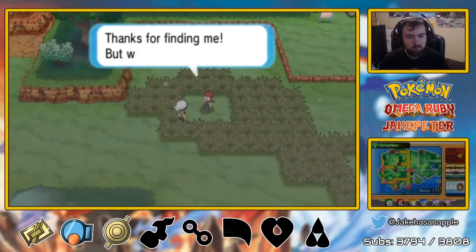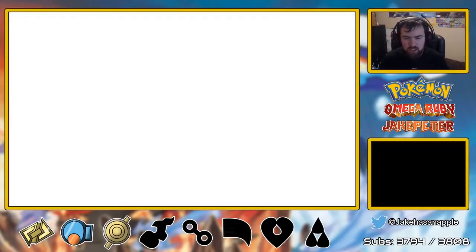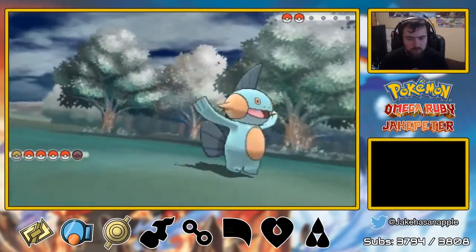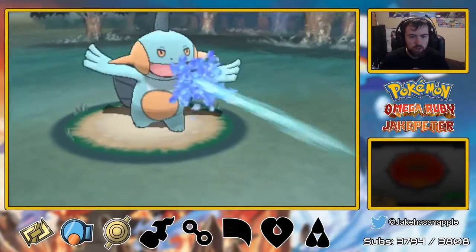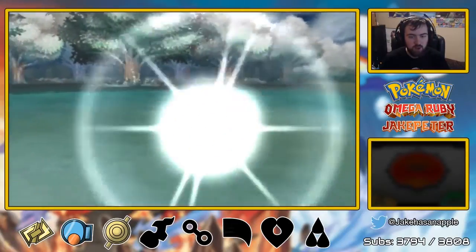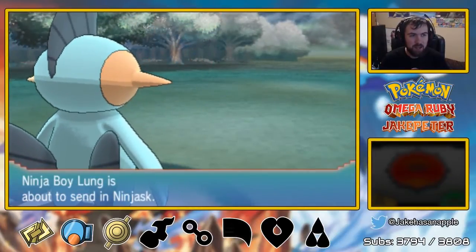I was going to say, watch this be a person. Thanks for finding me, but we still have to battle. Are you playing hide and seek with someone that wasn't playing with you? Challenged by Ninja Boy Lung, who sent out Ninjask. I don't remember how it's pronounced, but we're going to fight him. I believe he's Grass-type — so this might not deal much damage. Or I was wrong — Water was super effective against him. Okay, I think he's Rock-type or Ground-type.